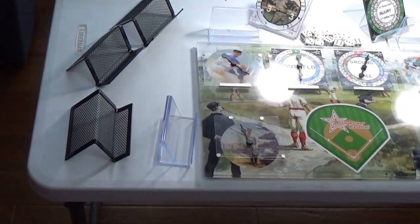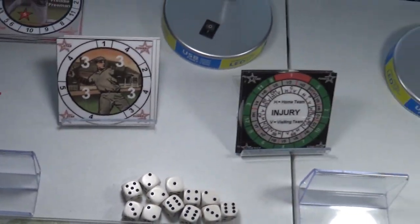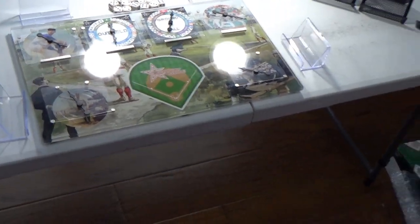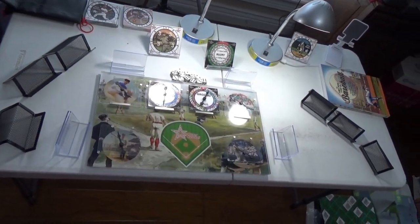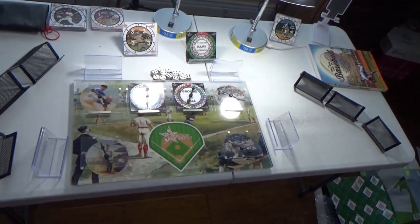First things first, let me take you around my game board. I've got card stands out with injury cards — the three card — for my bullpen. These two card holders are for my bullpens as pitchers get up. That one is for my injury, strategy, and three cards. More card holders will hold the batters on both sides of the game board, and my bench and burn players go over here. I use about a dozen card holders because I like organization. Lights on the stadium — ready to play Star Power Baseball.